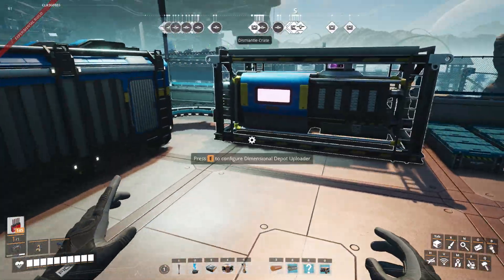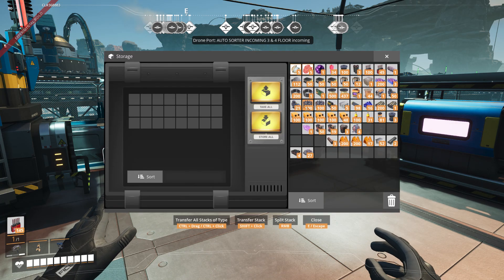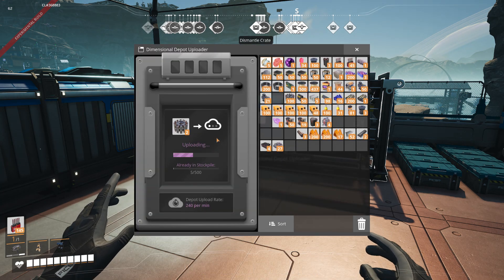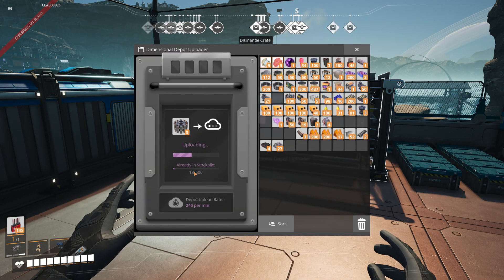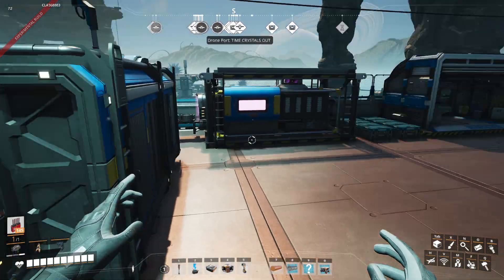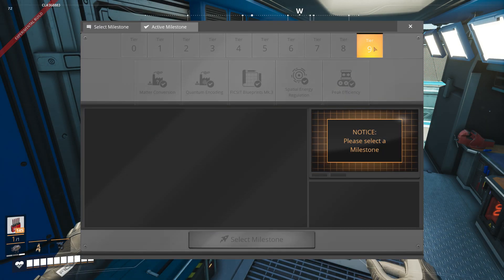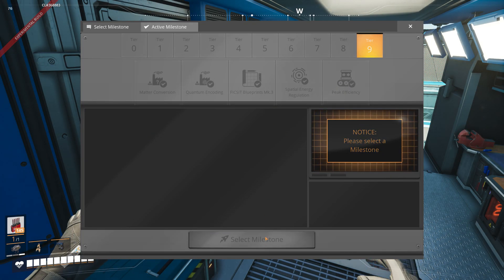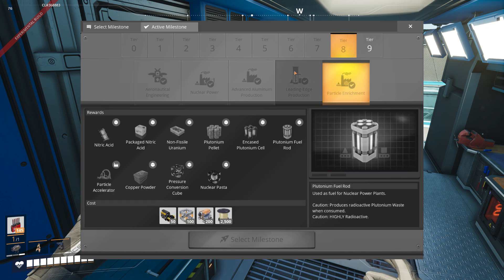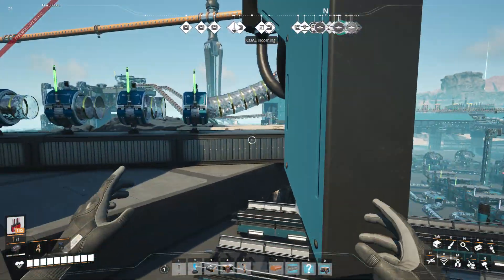This is an easy way to set up the dimensional depot — just drop it in. Make sure when your stockpile fills up you manage it, otherwise it'll stop the belt. We've made it to Tier 9 — no milestones left. And nothing left to build on the space elevator either.